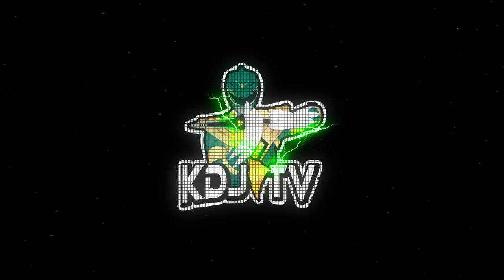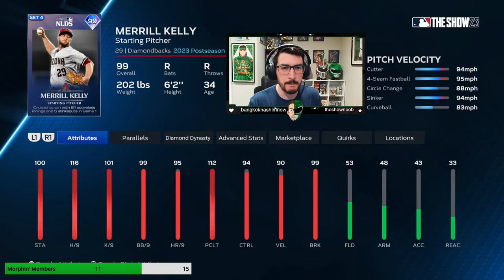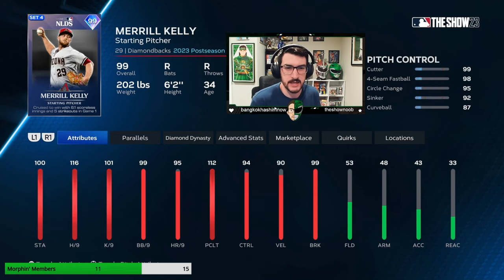I'm not sold yet that he's going to be great, but we're going to do our best. When we're looking at Merrill Kelly, first things to note — very obviously — the pitch mix is nice: cutter, four-seam, circle change, sinker, curveball. Ideally we'd like a slider on a pitcher like this, but Merrill Kelly does not throw a slider. He throws a curveball, so that's why he has it. We're going to use it sporadically. When you look at his controls, that curveball is obviously the weak link — that's why it's the fifth pitch — but everything else is pretty damn good.